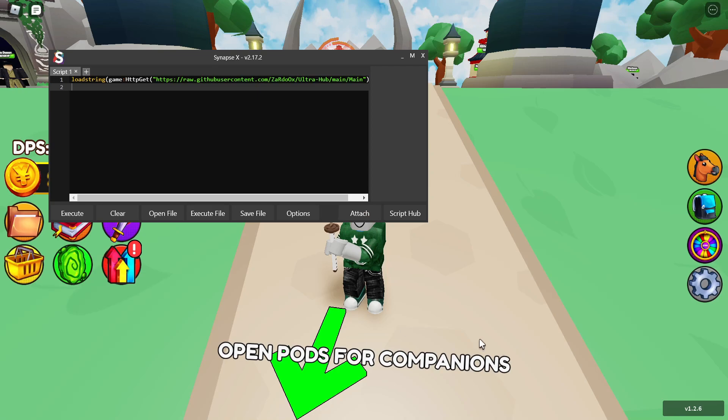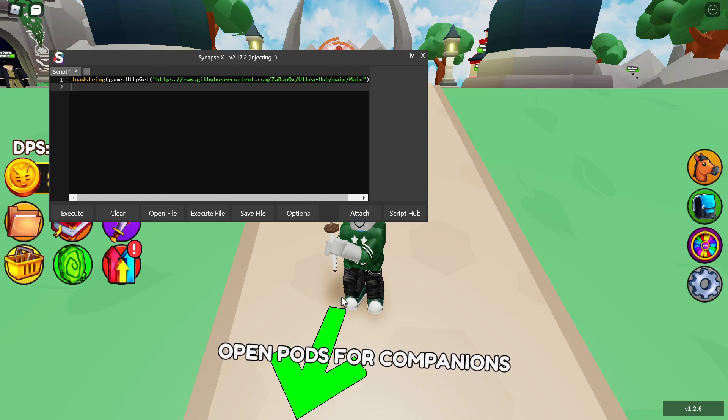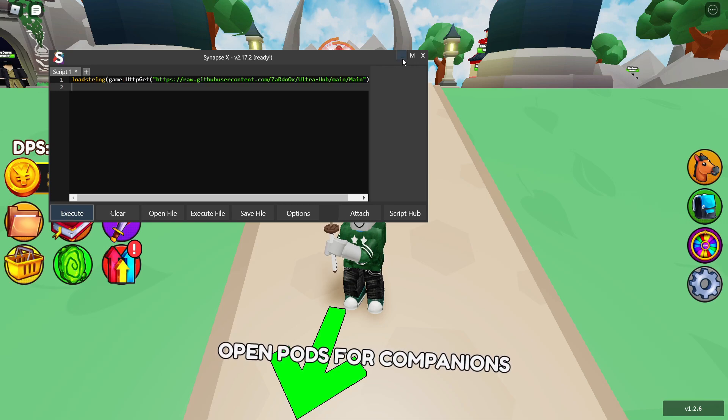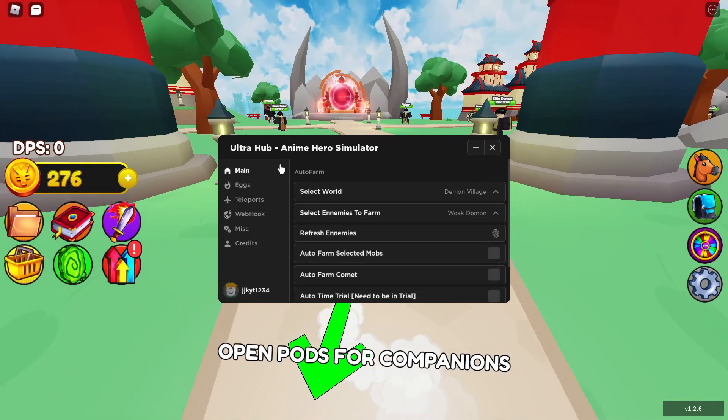The executor is paid — it's $20 — but you can get a free one like Kernel or JJSploit. Click 'Attach' and wait a couple of seconds for it to attach, then click 'Execute' and it should just load up. Now let's go over all the features.